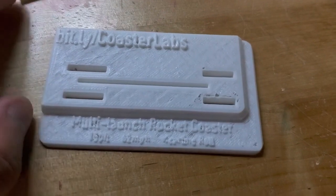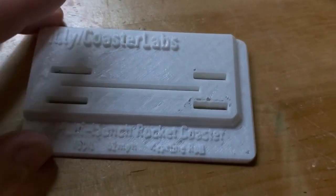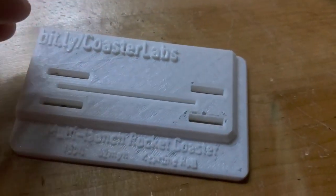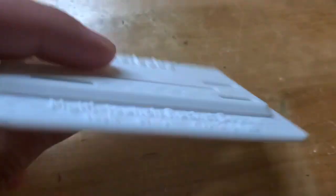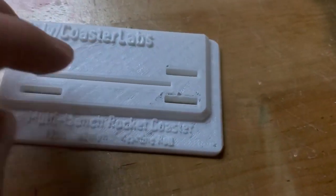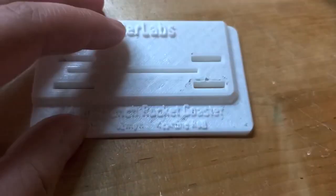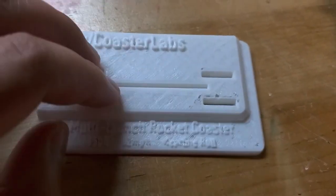I thought the best thing I wanted to do was make an impressionable business card I could hand out. But then I thought, why just stop there? Why not make the business card, aside from the packaging, into a model? A pretty simple model, nothing complicated, not a bunch of pieces. I thought, what coaster would I want to make? And I thought, what about a Skyrocket 2?